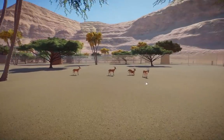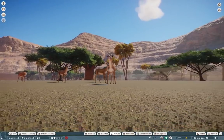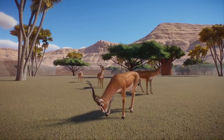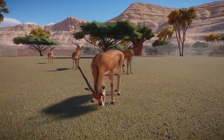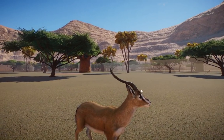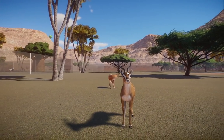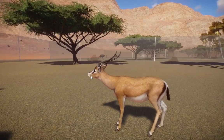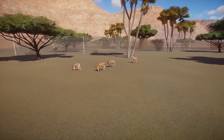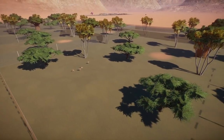Moving on, these are the Grant's gazelles — originally made by Fanatic and updated by me. These guys are now available once again in version 1.6 via the Safari Pack only. They're so beautiful; I love their horns. Head-on you're not really that impressed, but from the side they're about twice as large as their heads, which is absolutely amazing. Great for nice big open prairies.